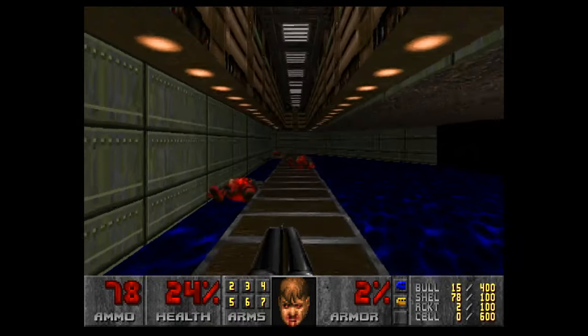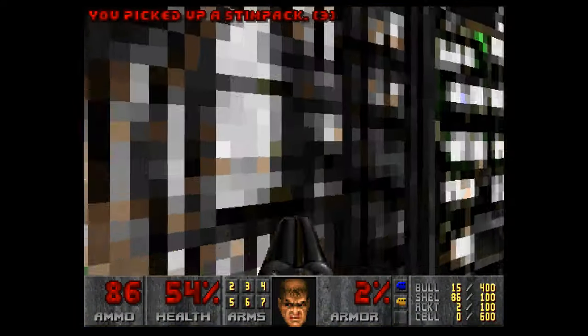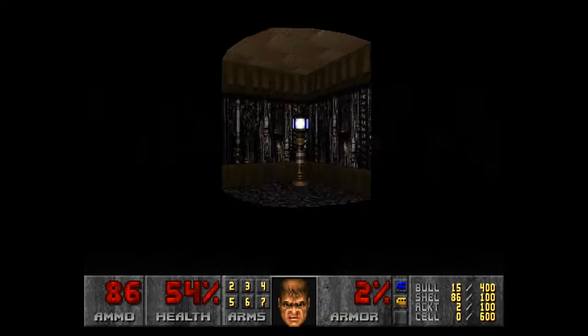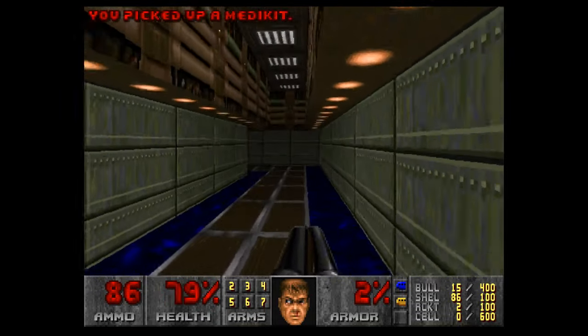Yellow key — because you never know when a Spectre's going to jump out around the corner and get you. So we've got the yellow key. Now if I remember right, the yellow key is all the way back at the start of the level.